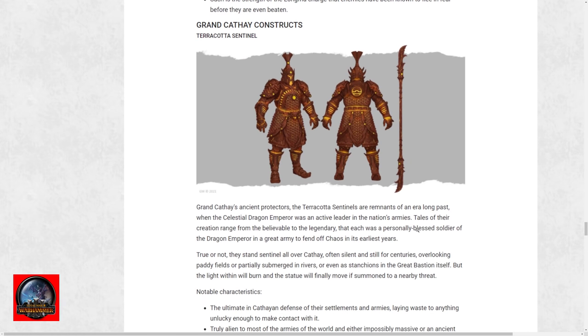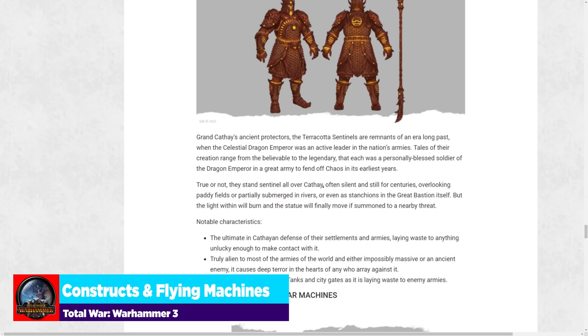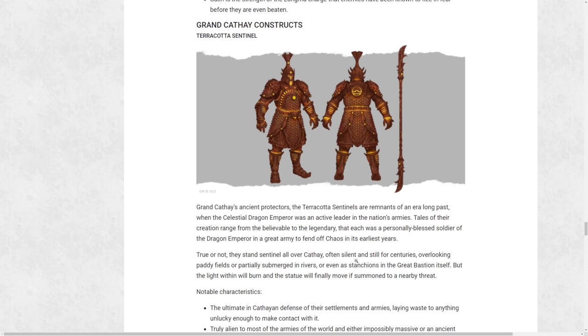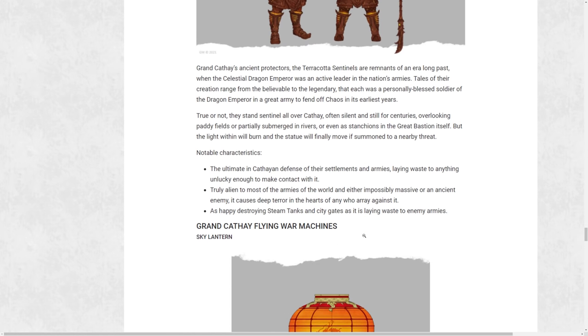Moving to the constructs, we have the Terracotta Sentinel. Nothing crazy new is revealed here — we know it causes terror and it's capable of destroying steam tanks, but we don't know if it has any bound abilities or encouraging benefits. It just seems to be a big, badass combatant that can slap things around with its massive guandao.